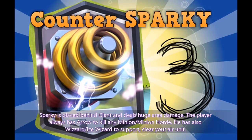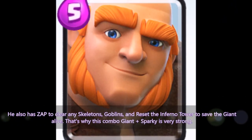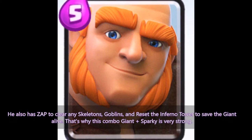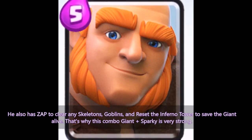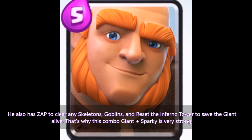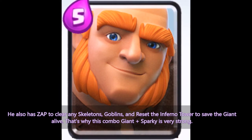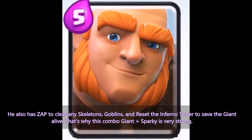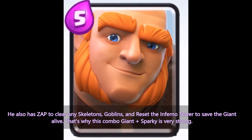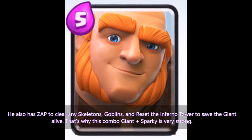He also has Zap to clear any skeletons and goblins, and to reset the Inferno Tower to save his Giant. That's why this Giant-Sparky combo is very strong. He has many spells and support cards to clear your air units and your distraction units.